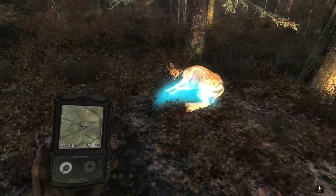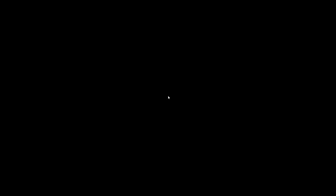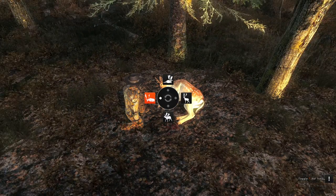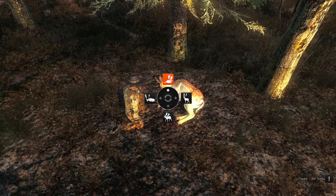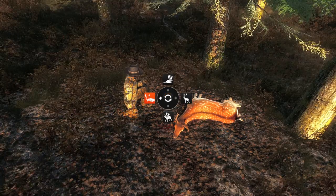Our first Fallow Deer buck — fittingly — is a rather little one. I don't even know how big they're going to get, and I don't know what scores to look for just yet, so we'll have to pay attention to that. About 50 kg for that guy, 45 score. We'll go into the trophy shot mode. There are Fallow Deer trophy poses — if you look at that, it might be a pretty good indicator of what to look for in a big one. I think there's potential for some of these to look pretty good.